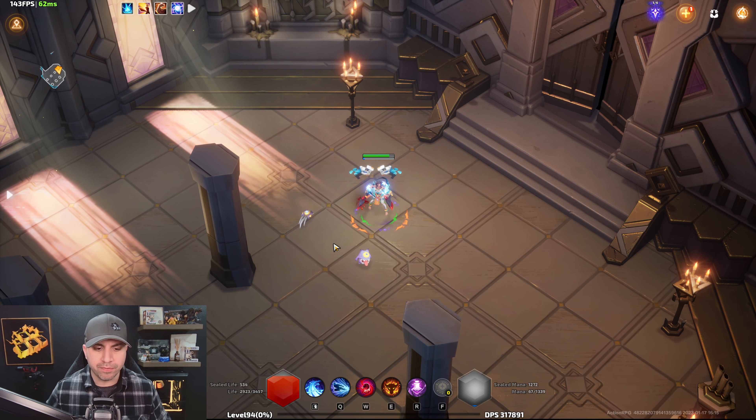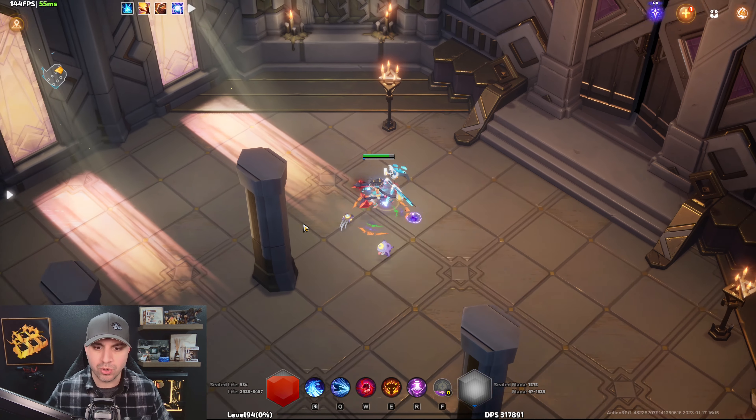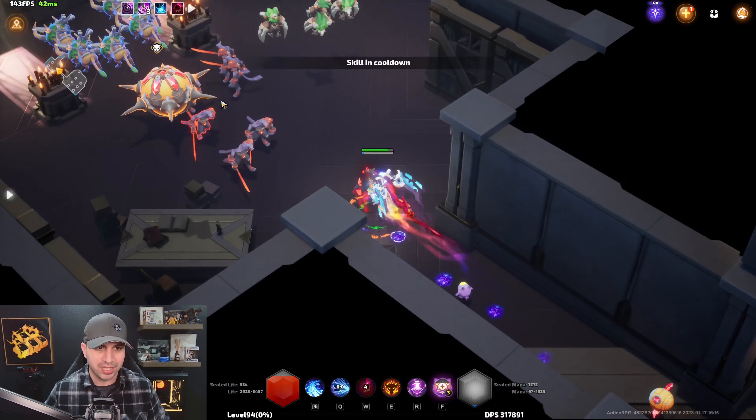Starting off with some gameplay. The skills I'm going to be using for this build are Thunder Slash, Blink, Blood Thirst, Bull's Rage, and Compound Potion. I will show you the breakdown of those skills during that section.